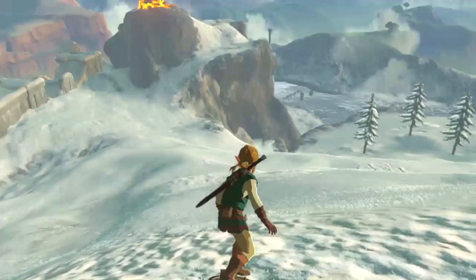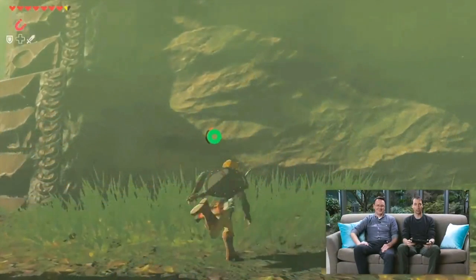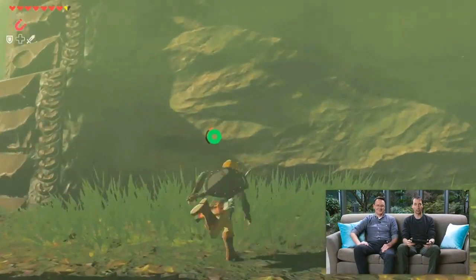Moving to miscellaneous info: different shields offer different speeds and control when used to snowboard down hills — though using shields to do so will damage them over time. Killing animals in cold, snowy areas will freeze the meat so you can preserve it to cook later. Using fire arrows to kill an animal will instantly cook the meat. Regarding the stamina meter, it encompasses sprinting, paragliding, and climbing — all those drain your stamina. Your stamina meter can be upgraded, but Nintendo would not say how.